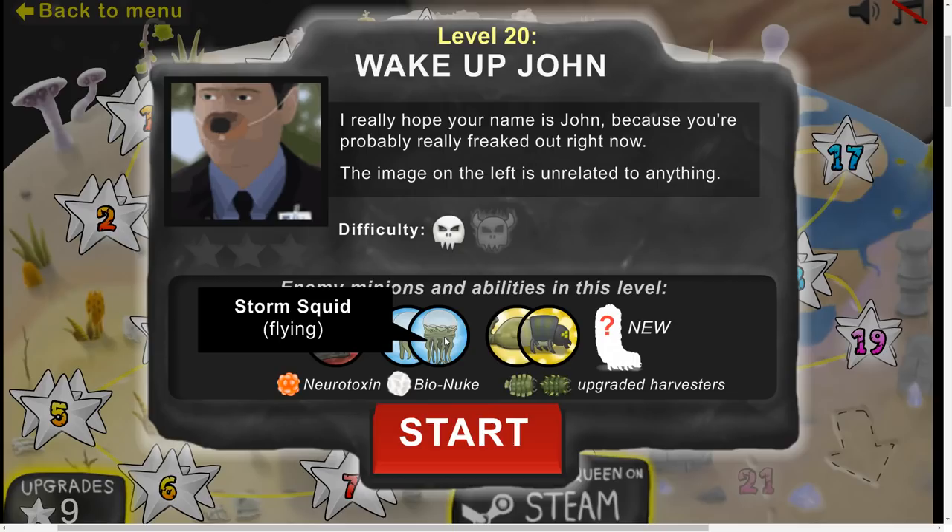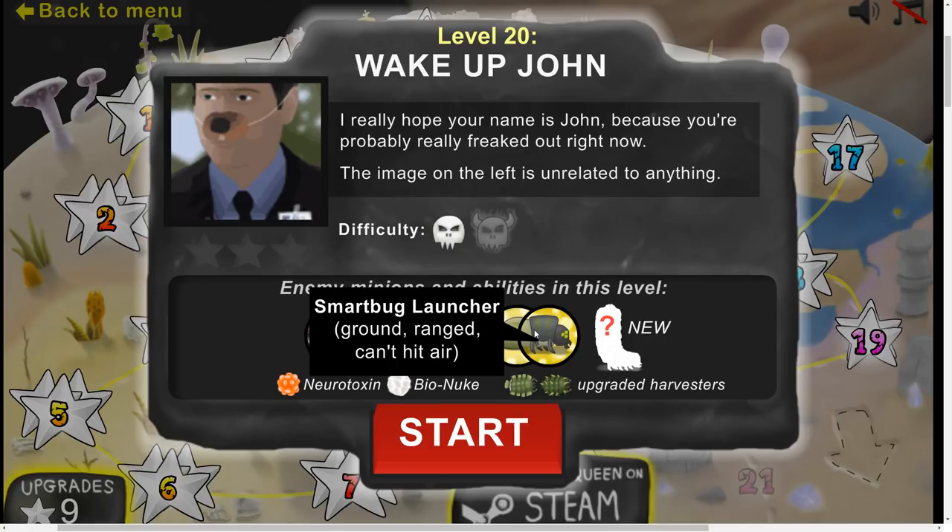Enemy minions and abilities in this level: Blade Maggot, which is ground melee. We've got Flying Zappers and Storm Squids. We've also got some ground ranged spitters, but this Smart Bug Launcher cannot hit air.